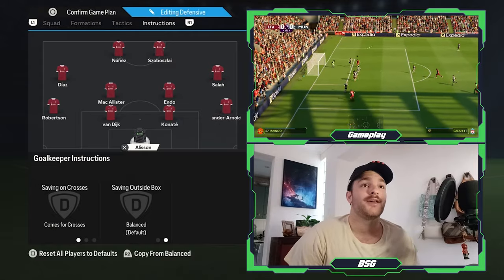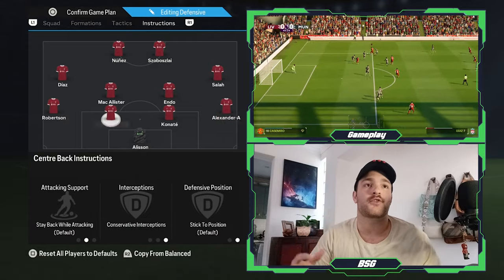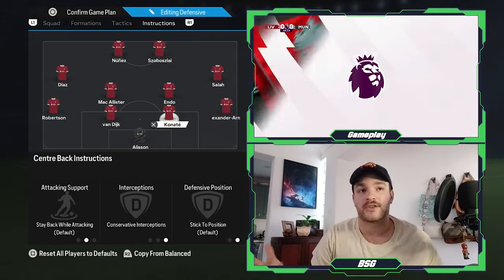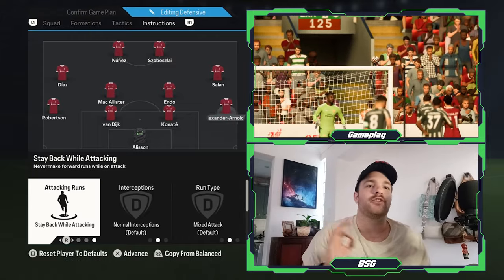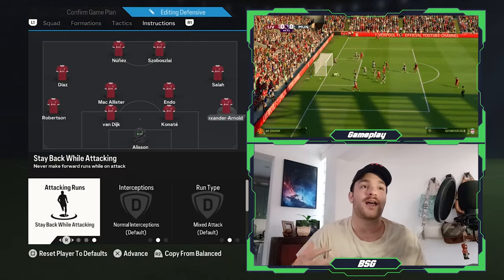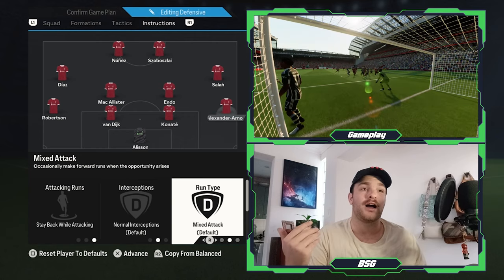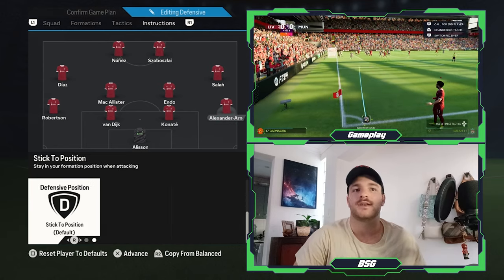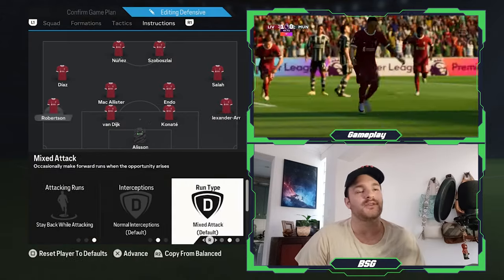Moving on to the instructions. The goalkeeper and the two centre-backs are still set to their exact same instructions — goalkeeper set to come for crosses, two centre-backs set to conservative interceptions with other instructions at base. For your two wider defenders — left and right back — a slight tweak: their attacking runs are now set to stay back while attacking. Not overly concerned with getting forward, looking to stay compact at the back so they can't be exposed. The run type is set to mix along, sometimes overlapping or potentially inverting into the midfield to create underlapping runs for the wingers. Defensive position is set to stick to position.